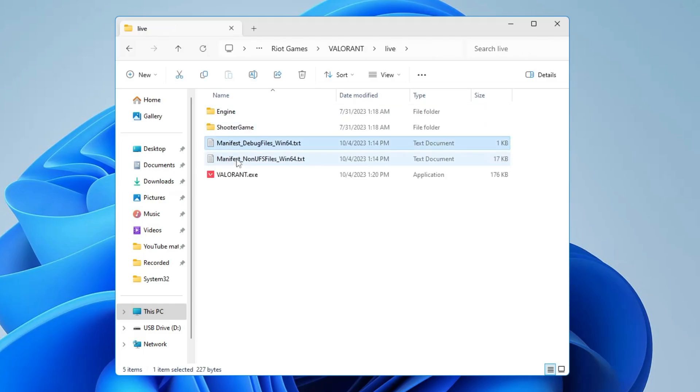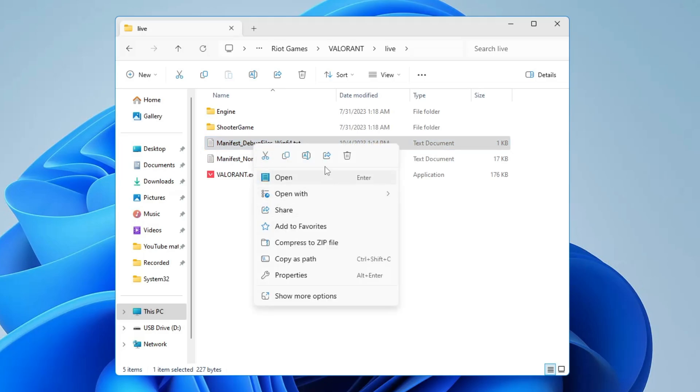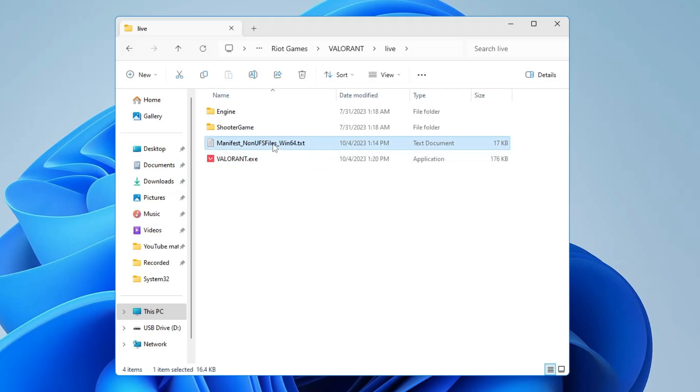Here you will find two files named Manifest_Debug_Files and Manifest_NonUFS_Files. Right-click on each and choose Delete — delete both of them. The problem can be caused by a misconfigured manifest file, so we need to delete these.